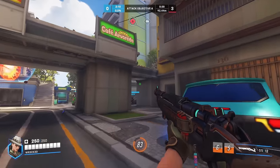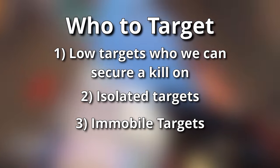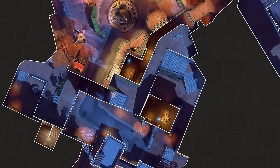Easy stuff aside, let's get into the meat of the section: when to flank, how to set up, and who to target. Who to target is easy, so let's get that out of the way first. The priority list is: low HP targets you can quickly and safely secure a kill on; isolated targets with no teammates nearby; mobile targets who can't get away from you; and if none of those exist, just go for a support. For example on Dorado first point, if you've snuck behind the enemy as Sombra, the correct target is Ashe since she's isolated — despite the fact that she has mobility and Baptiste doesn't.